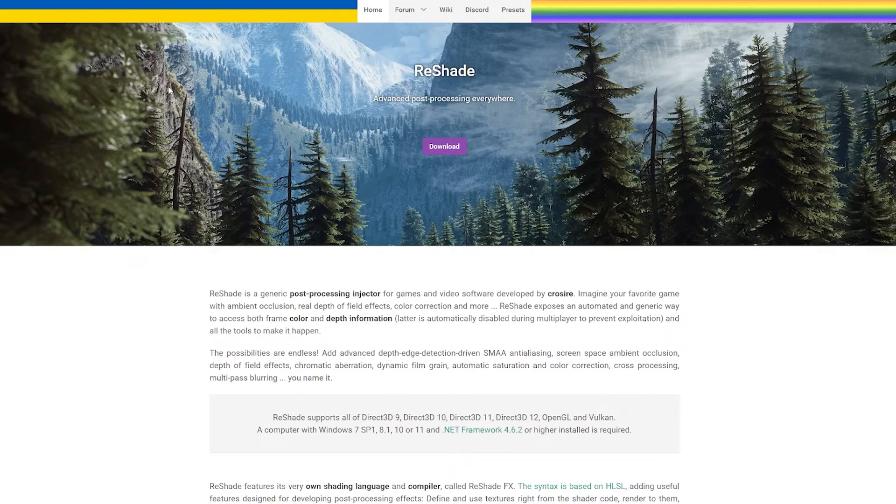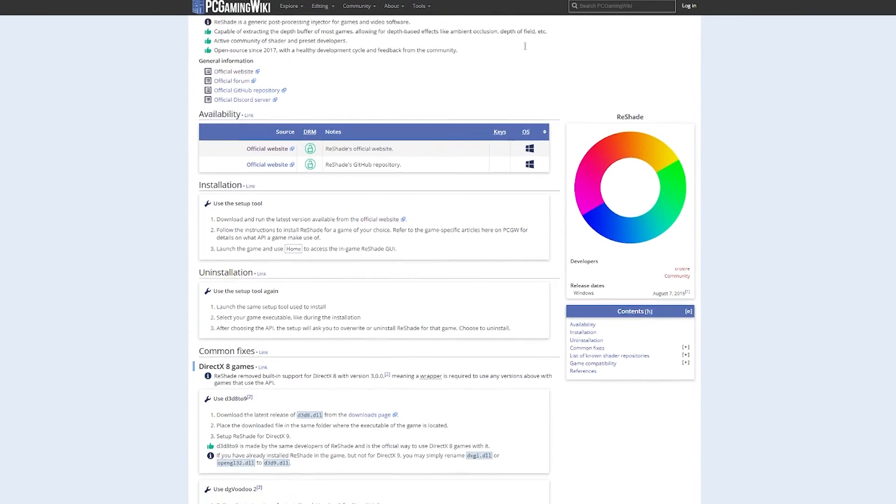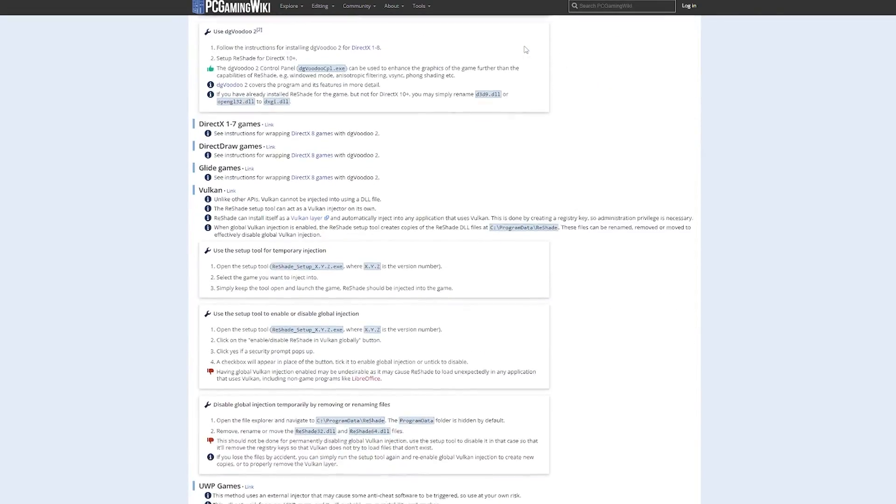Before we move on, we're going to go here to get Reshade. Reshade is going to give us a lot of other options to tinker with in order to create a really nice and unique look. This could be depth of field, it could be adding a fake HDR, tinting the colours — all sorts of cool stuff, whatever you want to do to get your shot looking just how you want it.